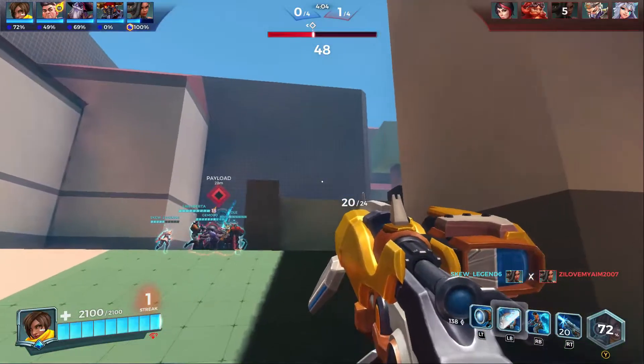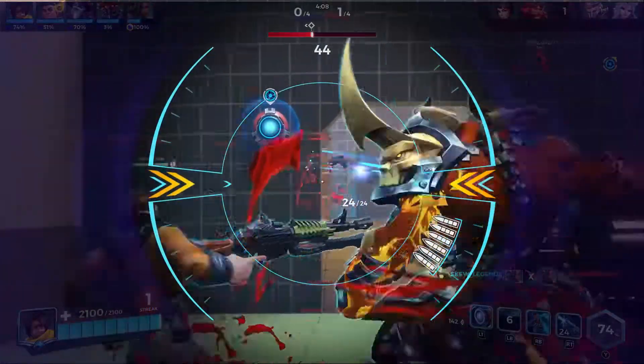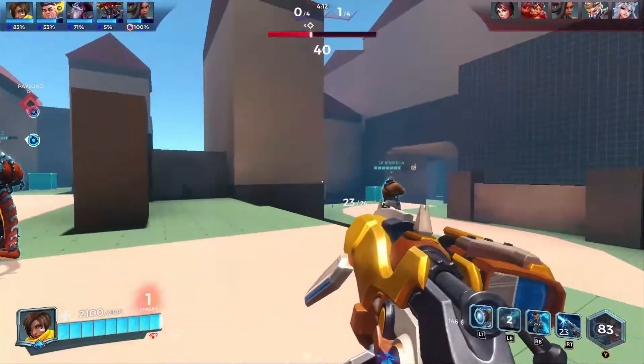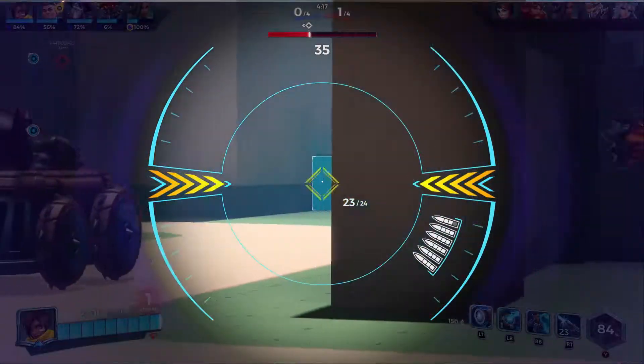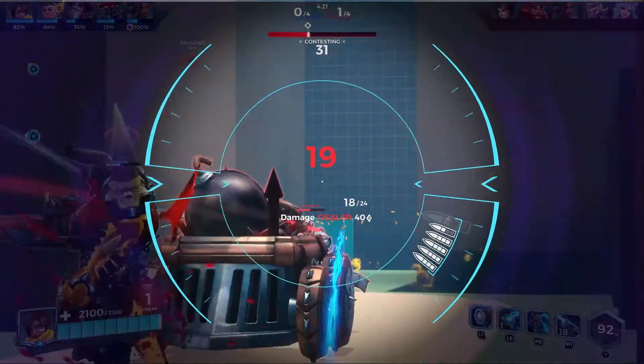I think Koga flanked me or something — I can't be sure. It was too much damage output. Vivian and the dragon lady together are kind of very strong. They can clean you up in an instant.